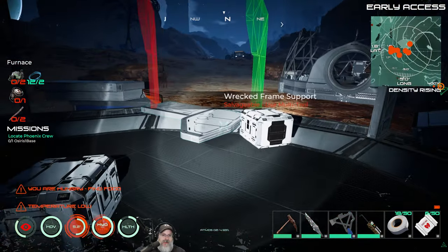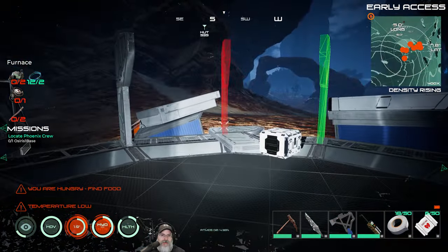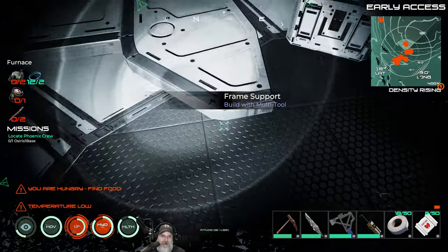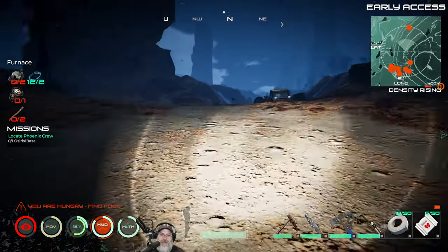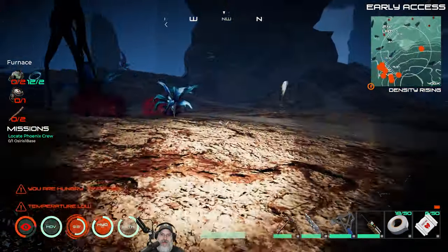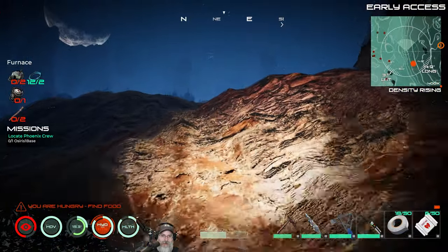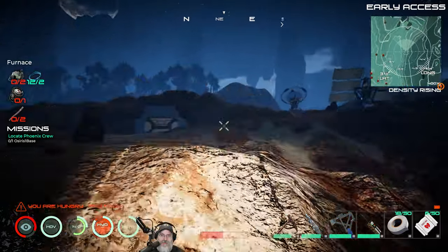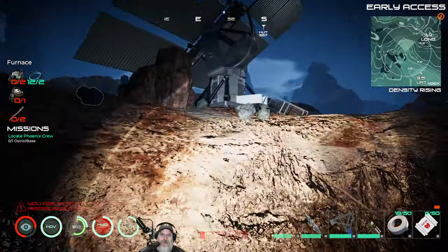This is actually a really good find — a good location and the buildings are set up better than where we're currently at. We are going to move here, but I'll take care of that off camera. Right now what we want to do is get up to Mine 2. I think it's over this way — let's just hop into Mine 2 really quick and grab the diamond that's easy to get to. There's also a crate here.